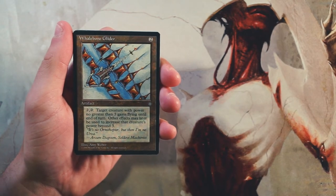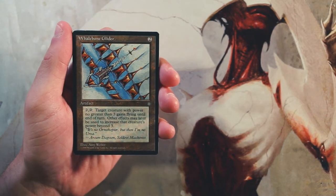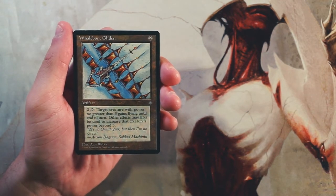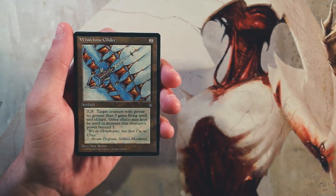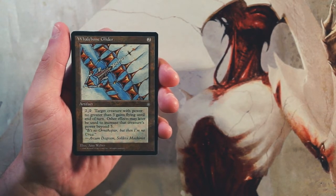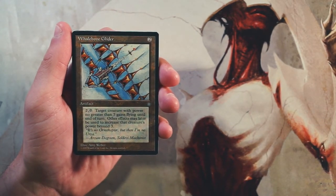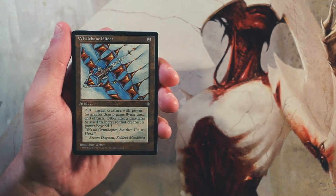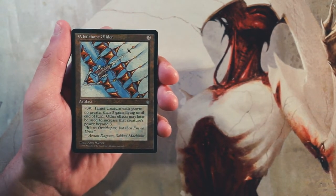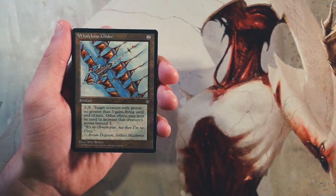Whalebone Glider is our first card. It's an artifact for two of any color — you can pay two of any color and tap it, and target creature with power no greater than three gains flying until end of turn. Other effects may later increase that creature's power beyond three. I love how old cards specify things like that. I don't really like it too much — it gives low power stuff flying, which can be useful for evasion, but it's a little expensive. Two mana plus two more and tapping means you can only use it once per turn.